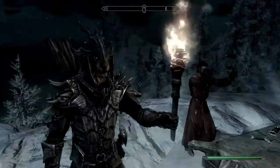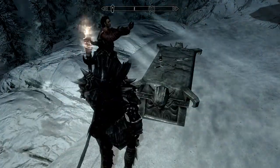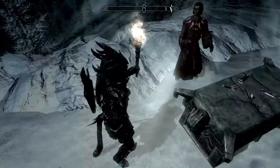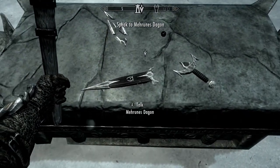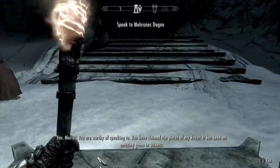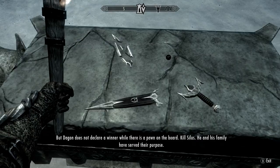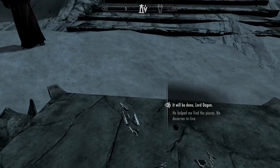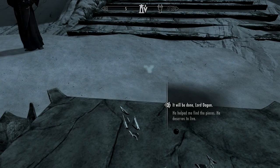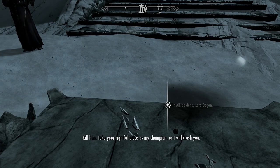He'll fail at it, then ask you to try talking to him — activate that shrine. Dagon will start talking to you and ask you to kill Silas. Make sure you pick the option 'It will be done, Lord Dagon.' Pick that option — if you pick the other one, you won't get the razor. So pick that option.